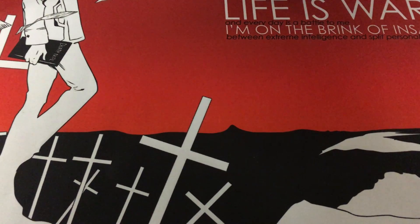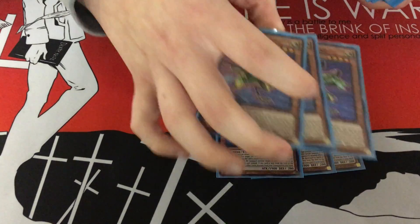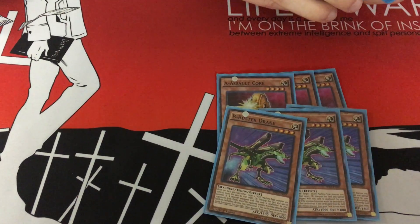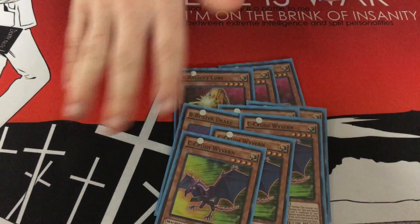For the ABC Engine, you just run the 3-ofs: 3 A's, 3 B's, 3 C's. No Union Hangar — it's kind of cloggy in this build.